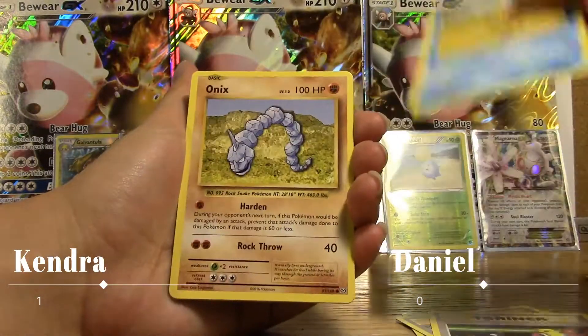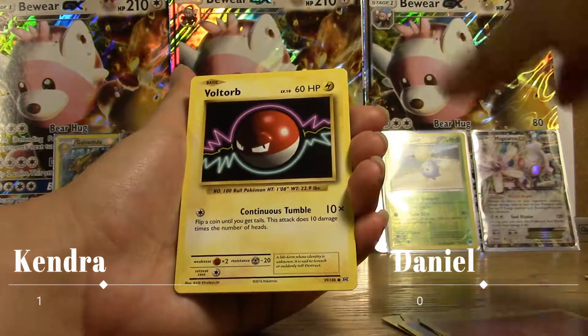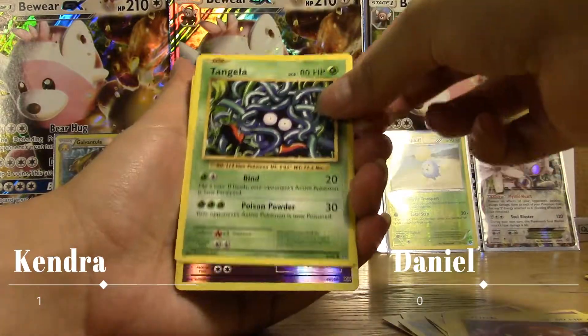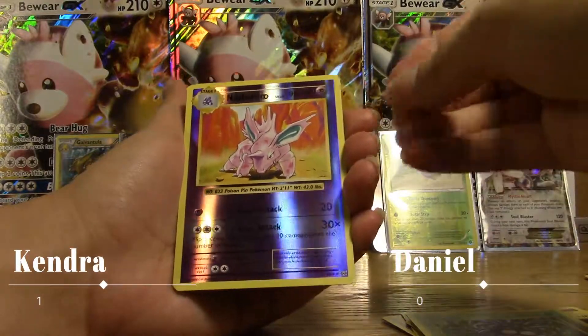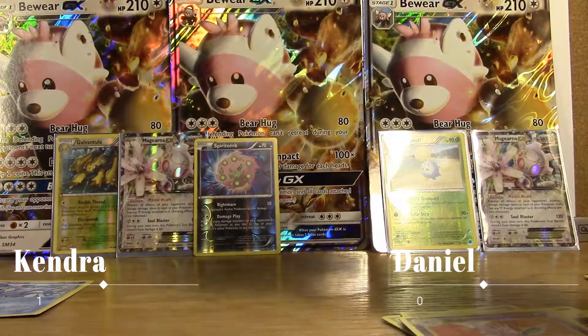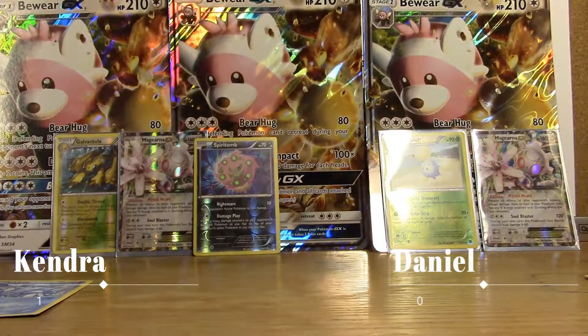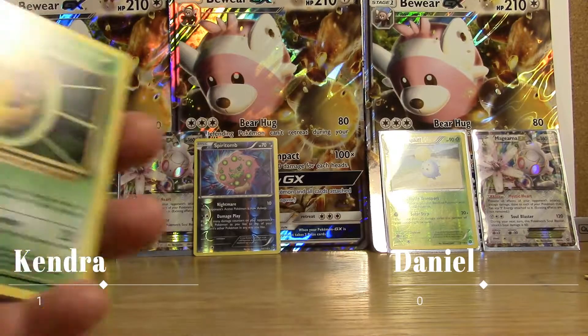In our Evolutions pack we have Brock's Grit, Maintenance, Switch, Starmie, Onix, a Fairy Energy, a Voltorb, a Tangela — a reverse Nidorino — and a holo Ninetales with only 100 HP. Even though it's a holo and I'm happy about it, it's only 100.